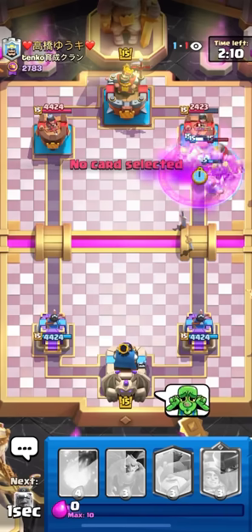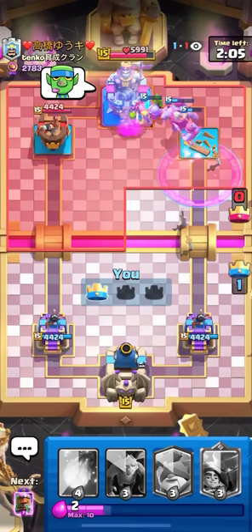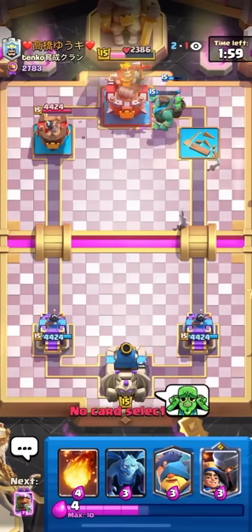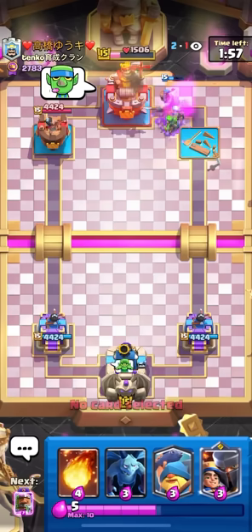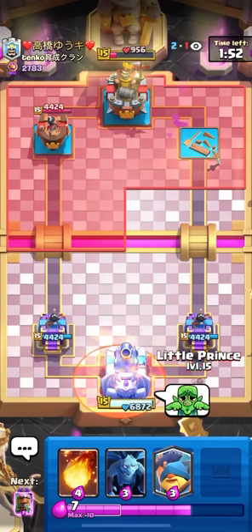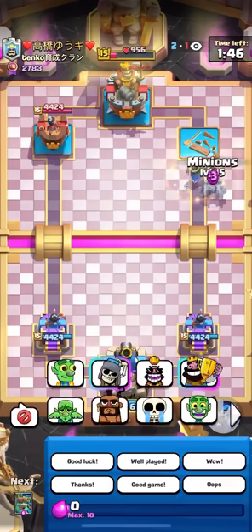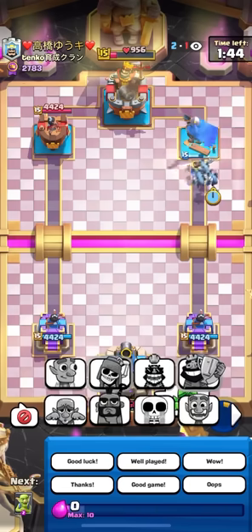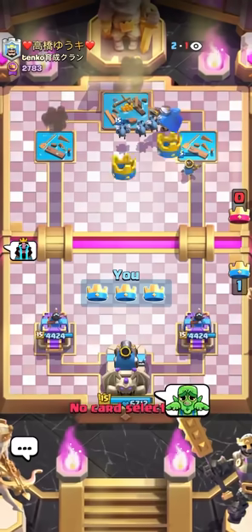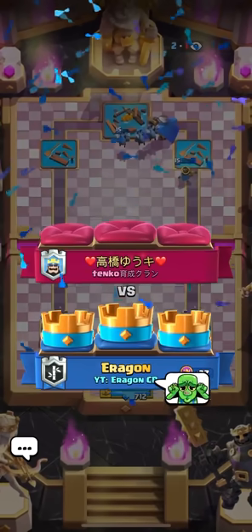Let's go! I actually one-pushed this guy, I can't believe it. I'm also gonna BM this guy a little bit - he BMs a lot and he BMs everybody so I'm getting my getbacks. To be fair, he played a really bad little prince into my fisherman so I was able to get a sequence off that - I beat out the arrows, beat out the guards, then just went goblin giant bridge and took the win. I took his king tower down to 956 HP in one push and wasn't even back to evil recruits.